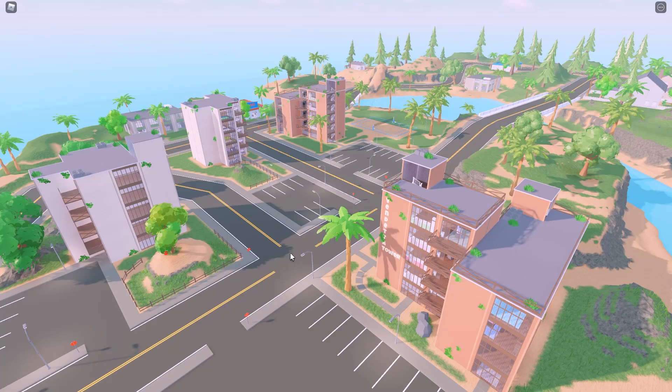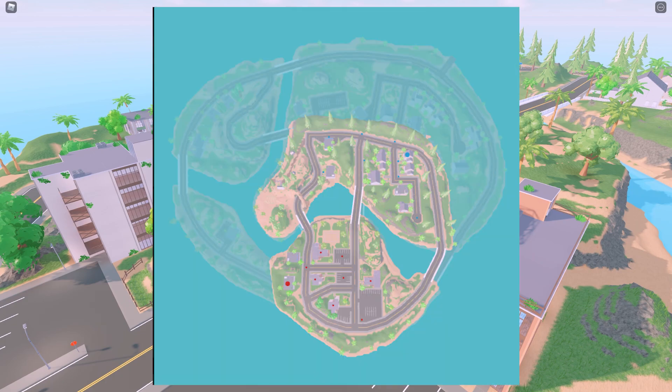Hey y'all, today we're going to be taking a look at the updated Vendetta map as well as some new Vendetta leaks that just came out like six hours ago. First thing they did is they made the map much smaller. We actually have some of the spawn positions which we'll be going over, as well as the flag locations which are the big red and blue dots.